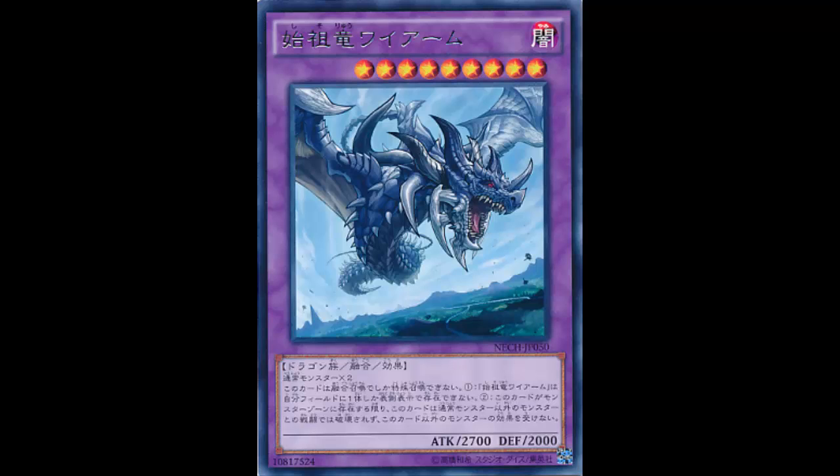The effect reads: must be Fusion Summoned and cannot be summoned by other ways. This card cannot be destroyed by battle except with a normal monster. Also, it is unaffected by other monster effects. You can only control one Worm the Genesis Dragon.